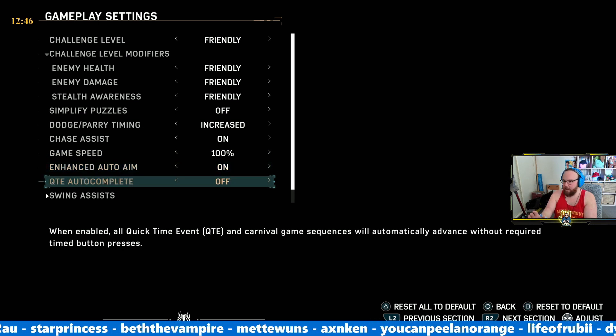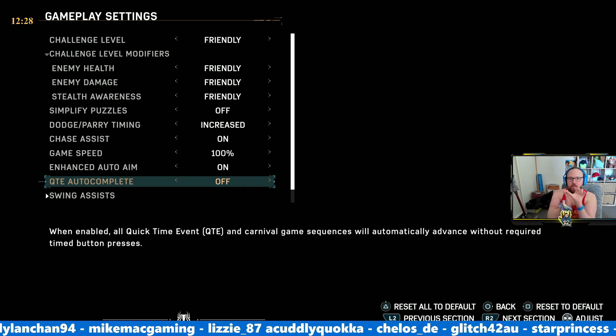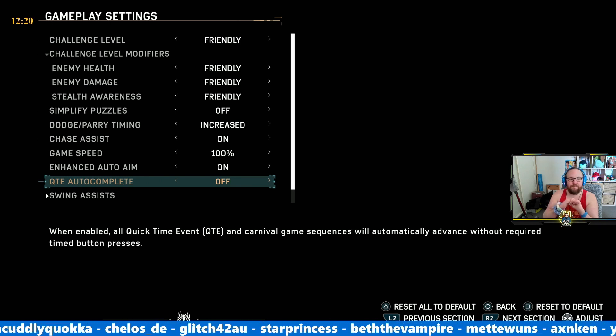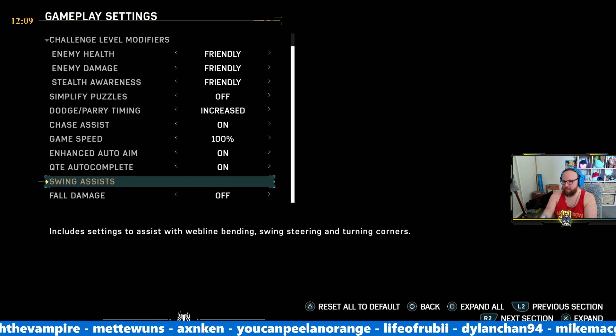We've put enhanced auto-aim on. For quick time events, we'll have those automatically complete. Last time they had a single press or press and hold, which I really liked because I use the side of my pinky finger for buttons — too much mashing can literally give you blisters. This one only has on and off, so we're going to turn that on. I don't feel like it lessens the game for myself.